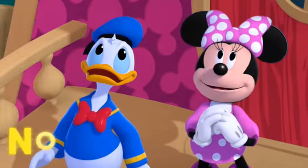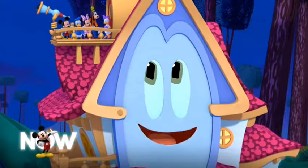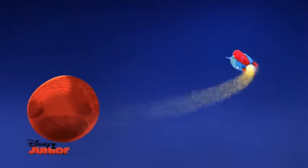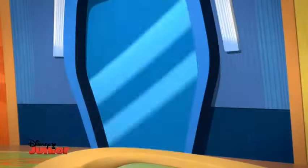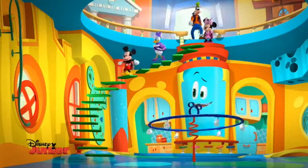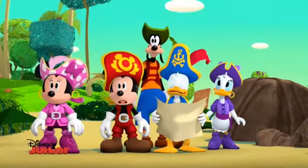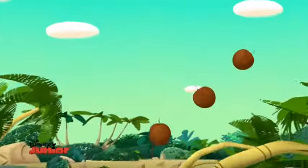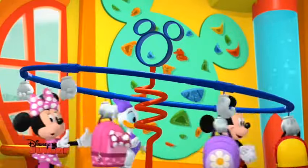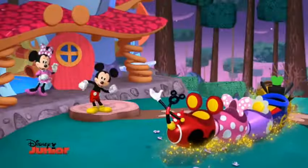So we got Mickey Mouse Funhouse, the newest show that they have, and we see a couple of clips here and there. Look at that animation where the logo usually is — that's why we kept this frame for you. A couple of clips from the show just to show you what it looks like and how it feels. The house can become anything — even bushes and stuff. Now they're pirates, so this show allows them to become anything they want pretty much, including quicksand.